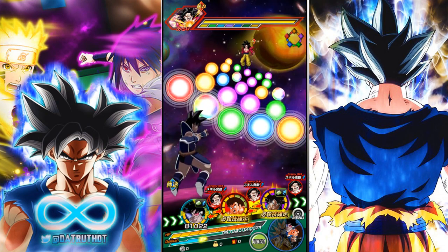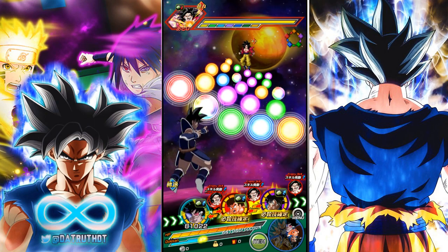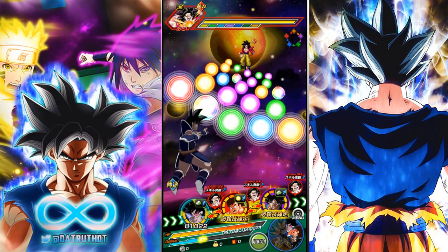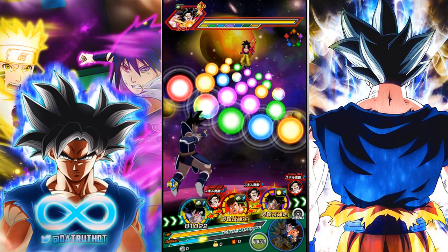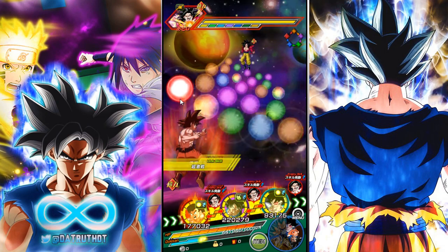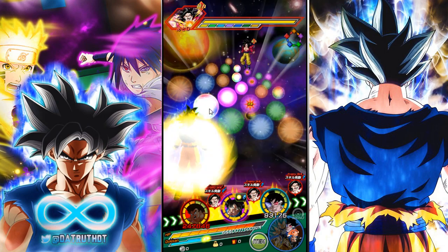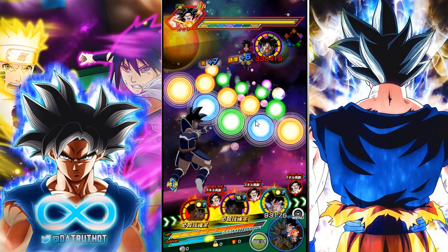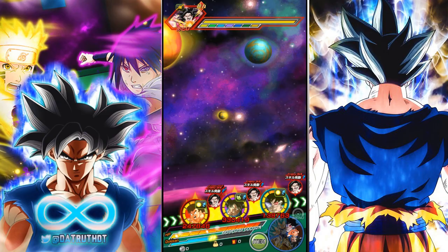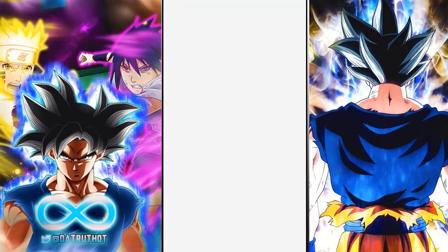He starts out with 40% attack right off the bat, but under 70% HP this guy will have 90% attack and 50% defense — that's actually quite good. Looking at his links: All in the Family, Saiyan Lineage, Kamehameha, Shocking Speed, Over in a Flash, and Shattering the Limit. Does he really have Kamehameha? That's really weird — he can't have Kamehameha. That's a very odd one.